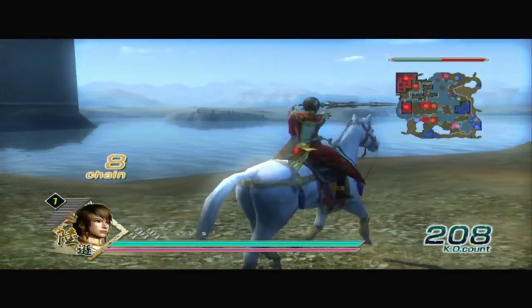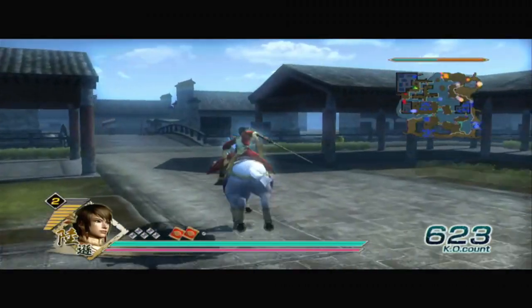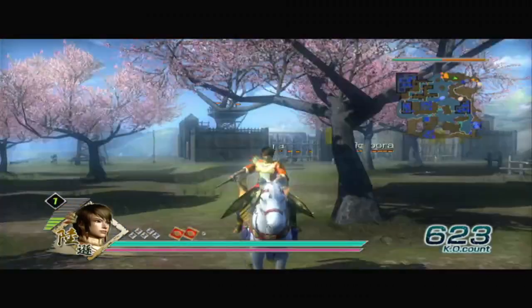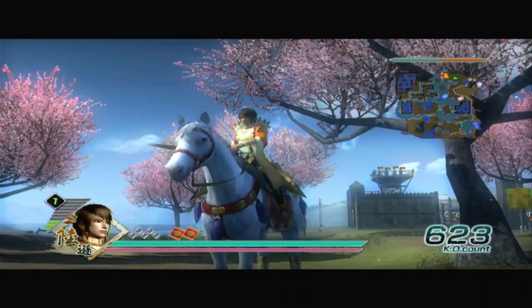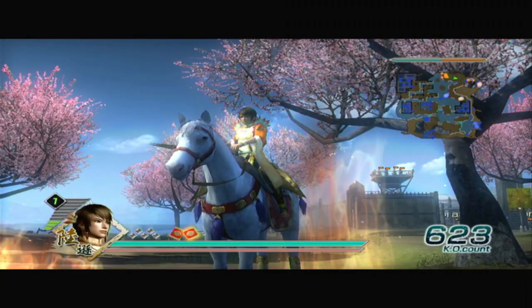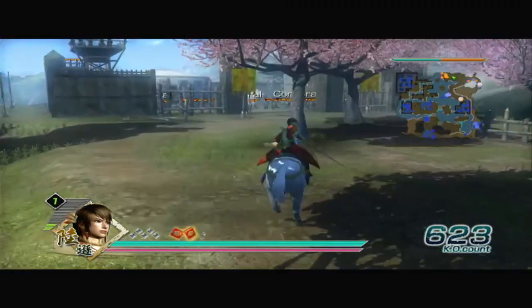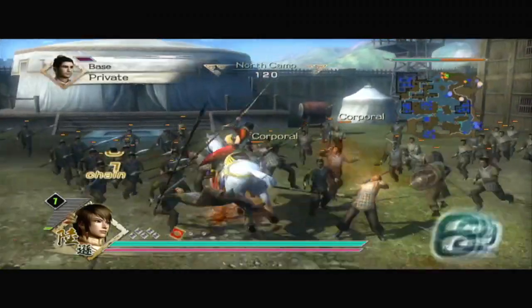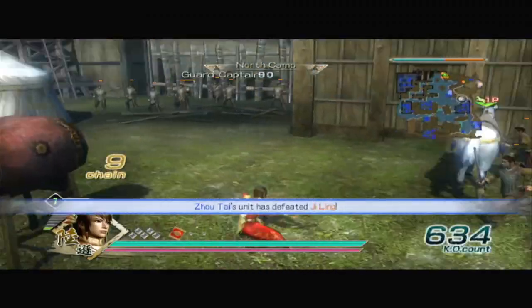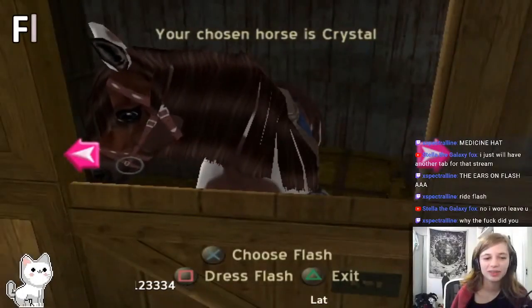Gray Dream is of course very special to me. I think I'd like to try to get her in Alicia, so watch out for that video. I'd probably try to get an extremely short mane, medium tail, full white horse — which would be very interesting to get since I never try to get an extremely short mane. But we'll see.